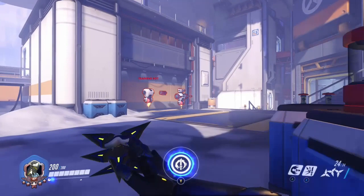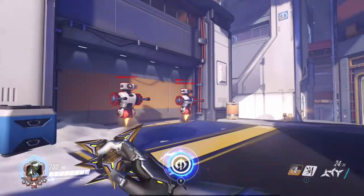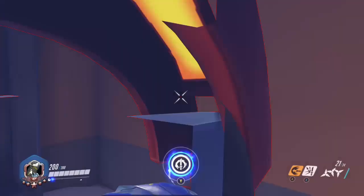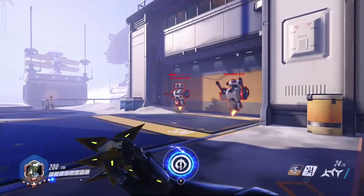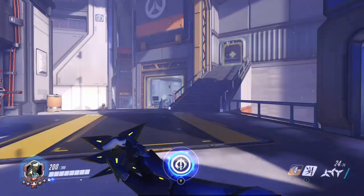This combo is similar to the short range combo except it has a melee at the end: use your primary fire, then a dash, then a melee. On PC this works most of the time because the melee can be directed in any direction — there's no sensitivity limit to snap to targets. On console however you can't do this because there is a sensitivity limit and you may not be able to turn 180 degrees in time. So instead use primary fire, then dash, and treat it like a short range encounter using alt fire and melee.